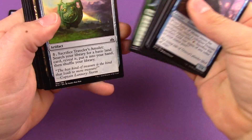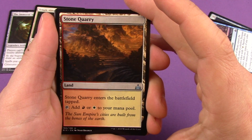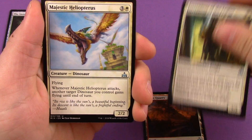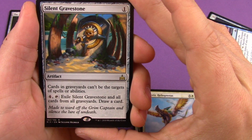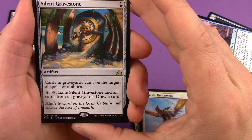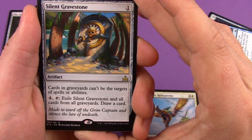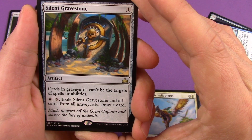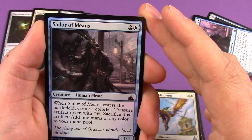Pack three: uncommons are Stony Quarry, Forerunner of the Legion, and Majestic Heliopterus. Our rare is Silent Gravestone — one mana artifact: cards in graveyards can't be targeted by spells or abilities. You can tap and exile Silent Gravestone and all cards from all graveyards to draw a card. Also a foil Sailor of Means — putting the foil to the side.